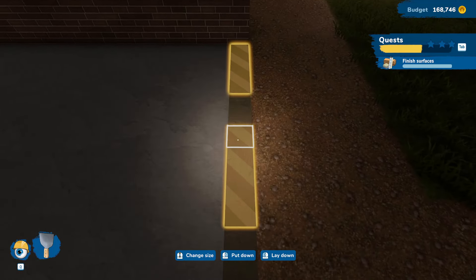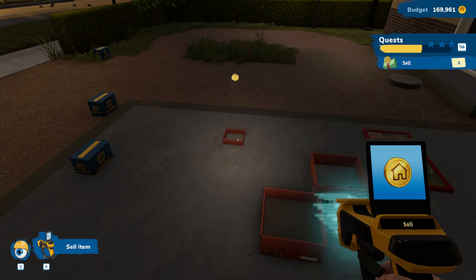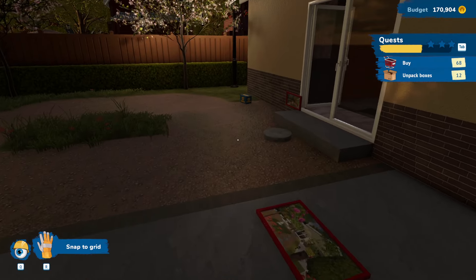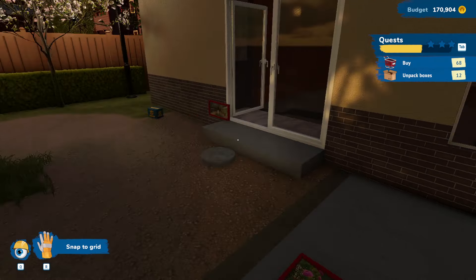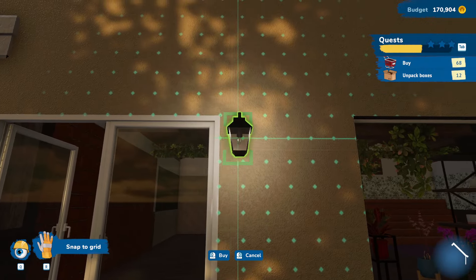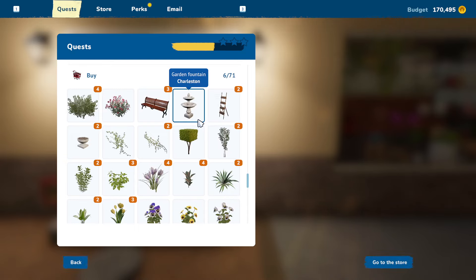And we're all done with that, so we can go ahead and sell this, sell the brick over here, and sell the rest of these. Looking good. Two of these — we're going to put one right there and one right there. Go ahead and turn those on. We'll add a light switch here — because why not? A fountain.